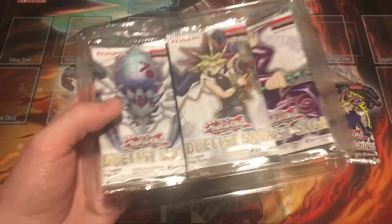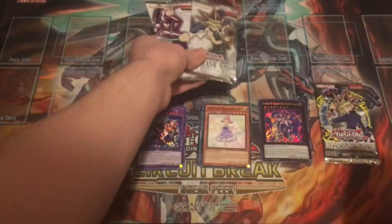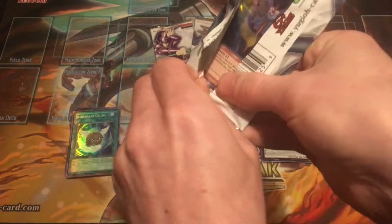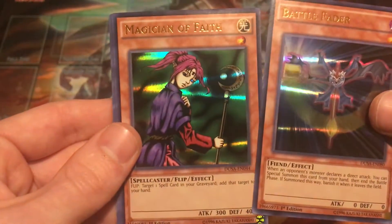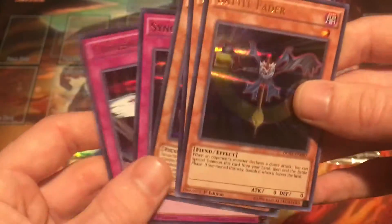A ton of wrapping on these Duelist Saga packs. We have the Yugi pack, the Spider pack, and the Dark Magician pack. Let's start off with the Spider pack. We got a Battle Fader — that's cool, I'll take a Battle Fader — and Magician of Faith, Dark Summoning Beast, Synchro Call, and Converging Wishes. Nothing too crazy in that one, but I sure do love this rarity in this set.